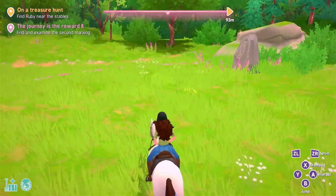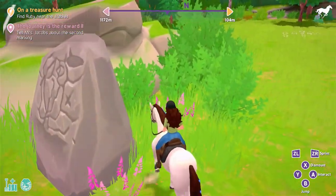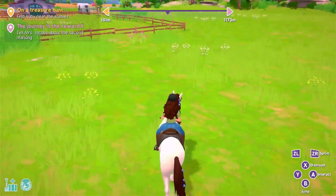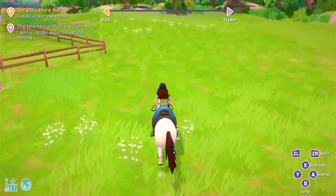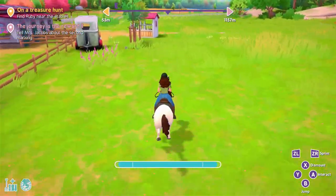We're going to do this thing. It says find and examine the second marking. It's actually this one. The good thing we found out last episode is that both of these things were actually right next to each other — the side quest and the main quest.